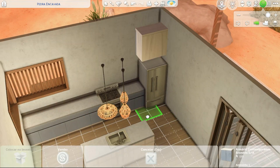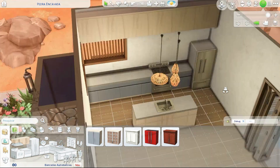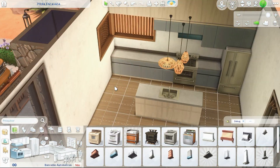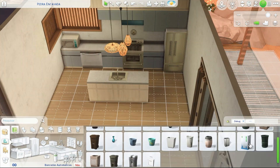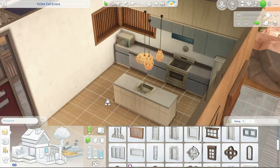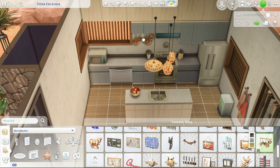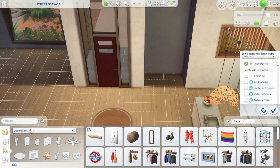I tested this house - I put my SIM to live in it for a bit, so everything is working. The only thing you'll notice in the bedroom is that I put a chair on one side with the computer. So that side of the bedroom doesn't work - if you put two SIMs, they won't use that side because the computer is blocking the entrance. But I designed it for one SIM. If you want two SIMs, just remove the laptop and it works normally.